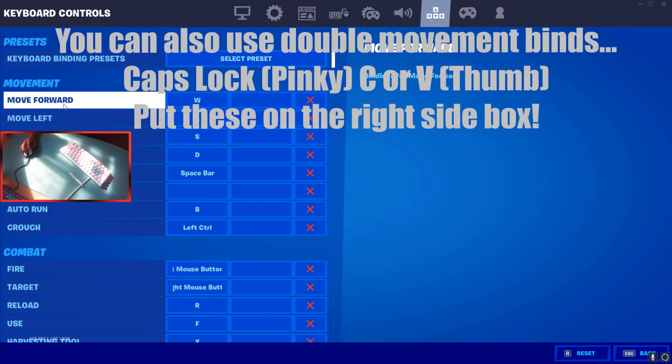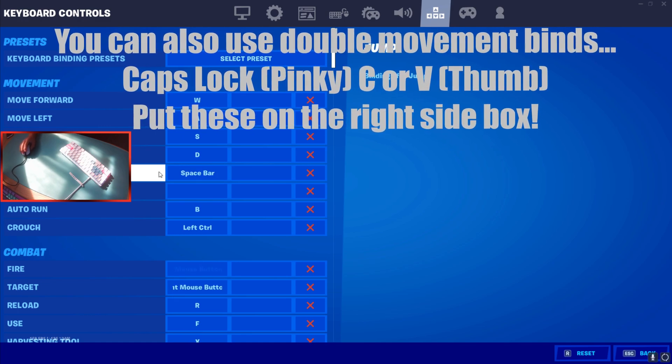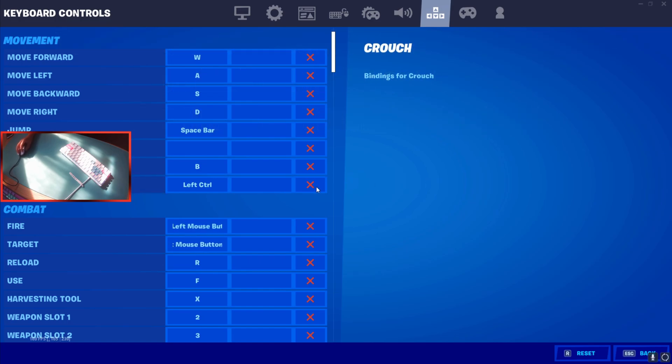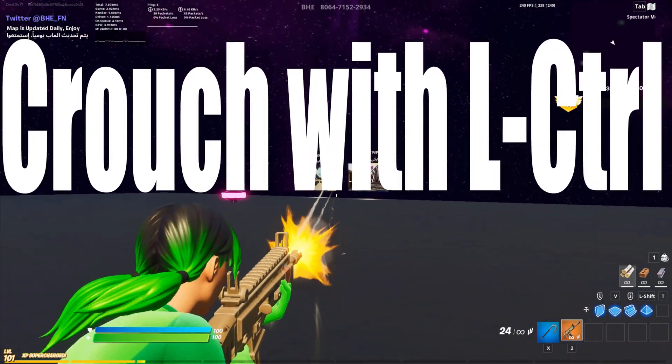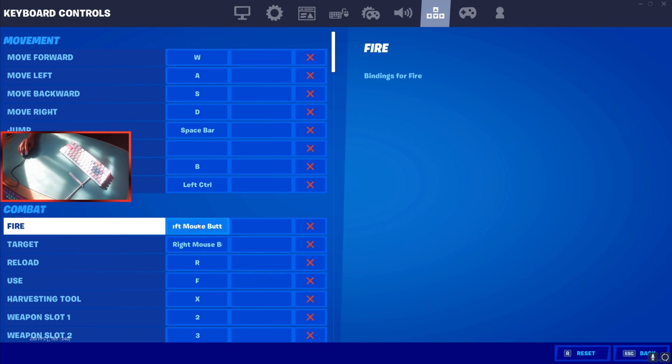What I have is WASD, which I think most people use. Jump is spacebar, auto run is B — I can press it with my thumb. Something very important is crouch, which is left control. This is important because you don't have to take any of your movement fingers off the movement keys to crouch. You've seen FaZe Mongraal in all his box fights — it's because he has crouch on left control and can spam it with his movement keys at the same time, making him harder to hit.